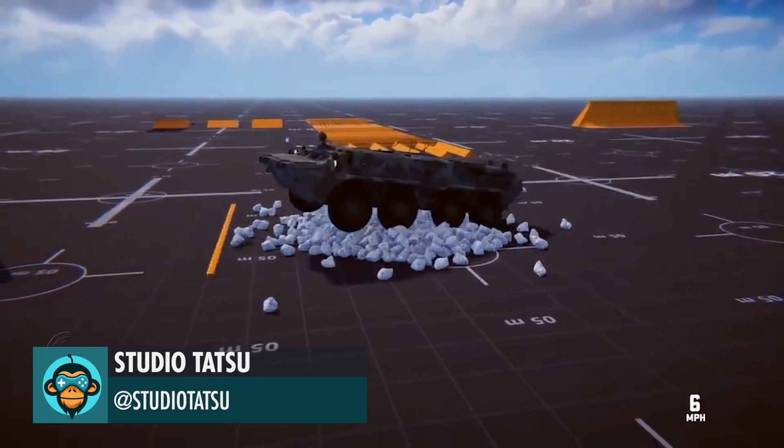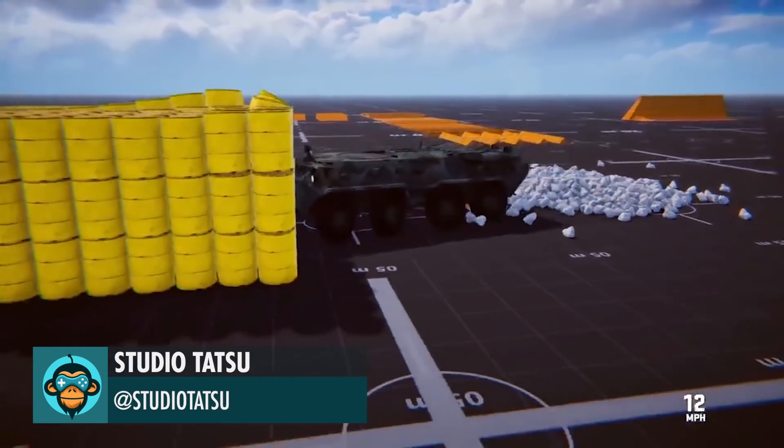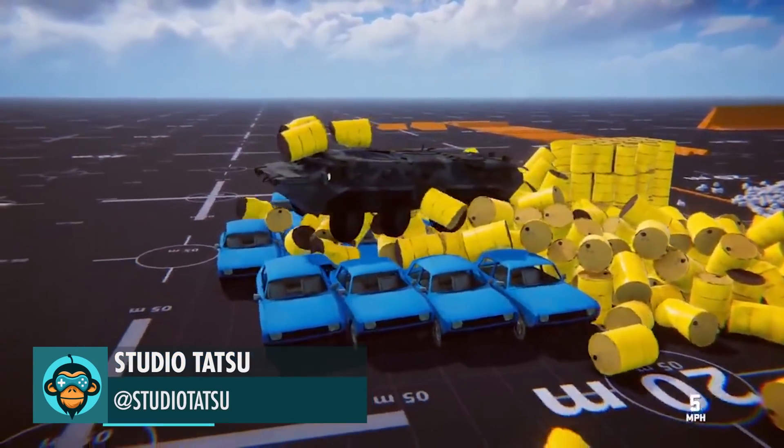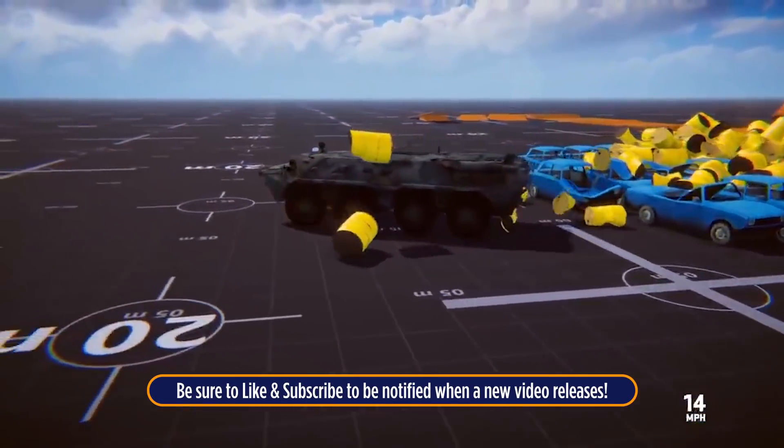Leading off, stress test equals stress relief. 1,000 rocks to test wheel collision, 300 barrels to test soft mesh stability, and 12 cars to test chaos by Studio Tatsu.